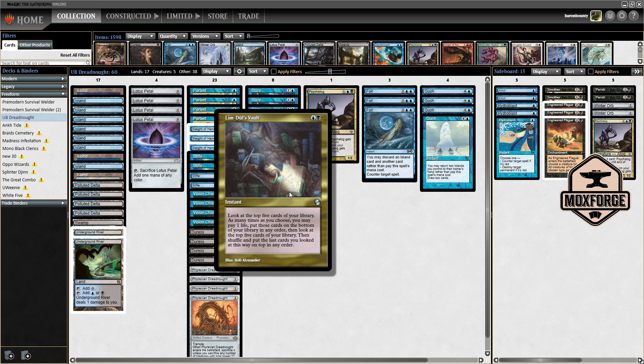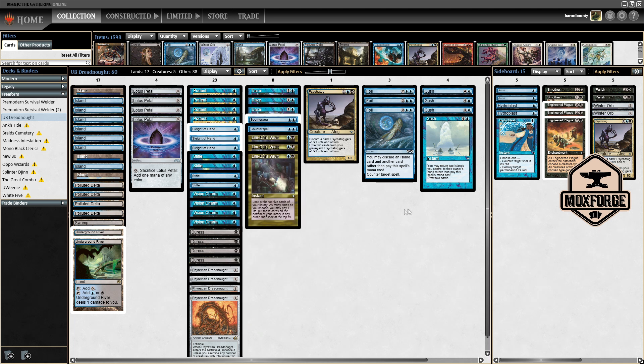The other broken card in the stack is Lim-Dûl's Vault. It does not seem so strong when you read it because it seems like card disadvantage — which it is — but if you have some play with the stack you will see how broken this card is. You can make great piles, and for like five life at maximum you are finding the whole combination. You can make piles like Gash on top, Foil in the pile, Endurance plus a combination of Vision Charm and Phyrexian Dreadnought.